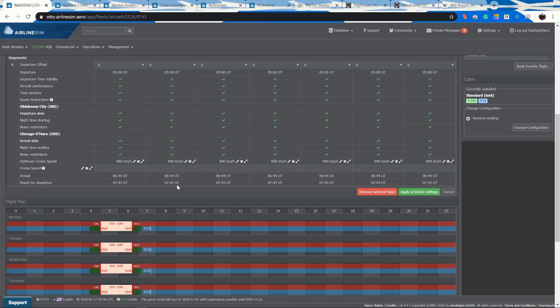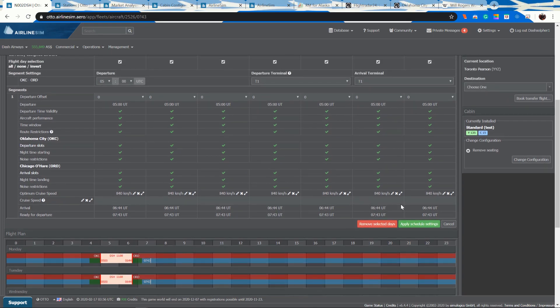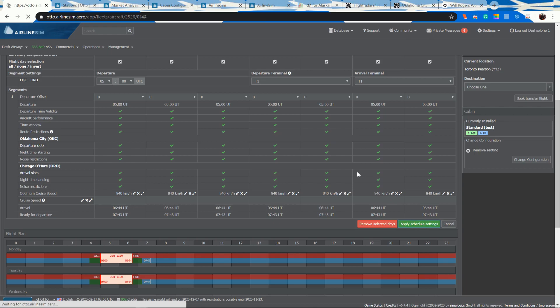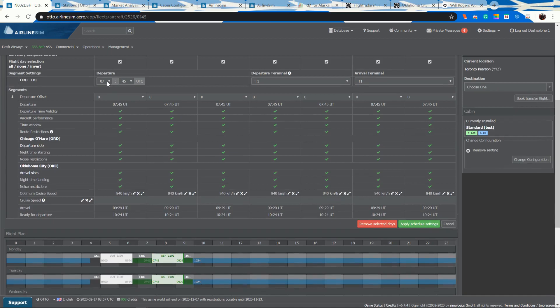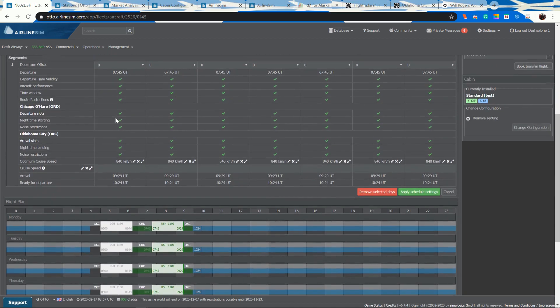This flight goes to Chicago, and with eight hours between waves the next wave is not until 1300. The plane will sit in Chicago until I'm ready to take it back. You could theoretically do it in four-hour intervals, but not right now. So the next wave starts at 1300, and I schedule the return flight so that it fits within the one-hour turnaround time.